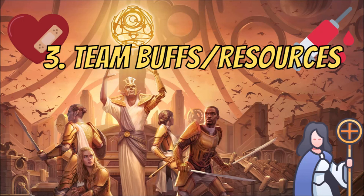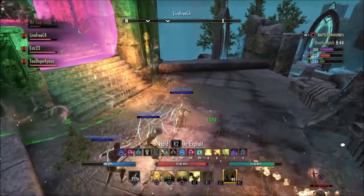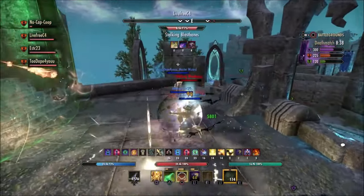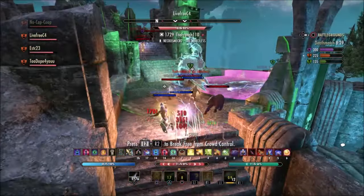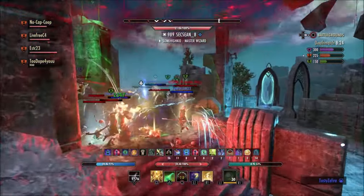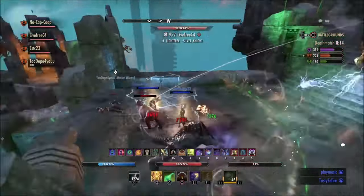The final point is team buffing and providing resources. I'm not going to spend too much time on this one. It's really nice when you can provide buffs and resources, but when the fight gets really hot, a lot of the time your team won't even notice the resources you're trying to restore for them — they're focused on killing enemies. A lot of resource-restoring skills require manual activation on the part of the team, and most don't take advantage of it mid-fight.